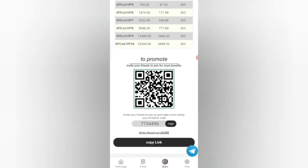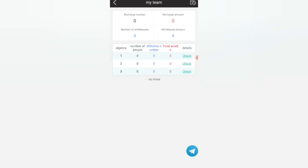If you share your referral link with your friends, you will get a commission: Level 1 gives 10%, Level 2 gives 5%, and Level 3 gives 3%. You can see all your team details including team size, team list, and all related information.